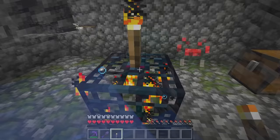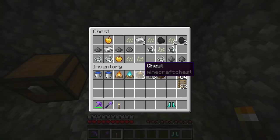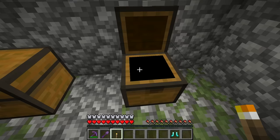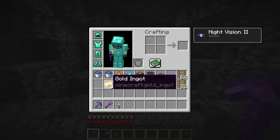Once you've found a spawner, simply place one torch on top of it. In 1.18 there's no need to put a torch on every single side — you only have to put one on the top. You can also look in the loot chests and grab whatever treasure you want, including things like the 'otherside' music disc.